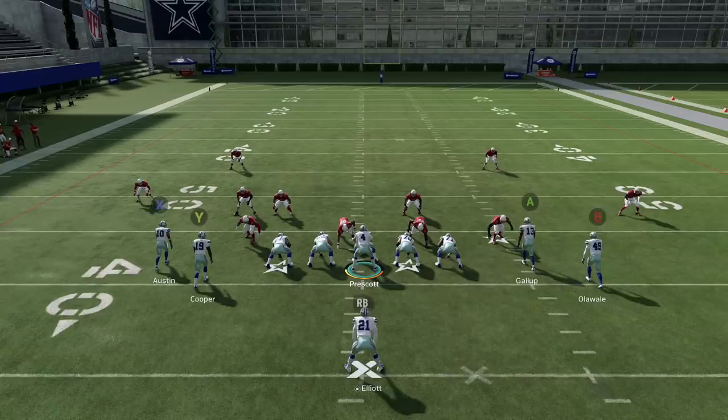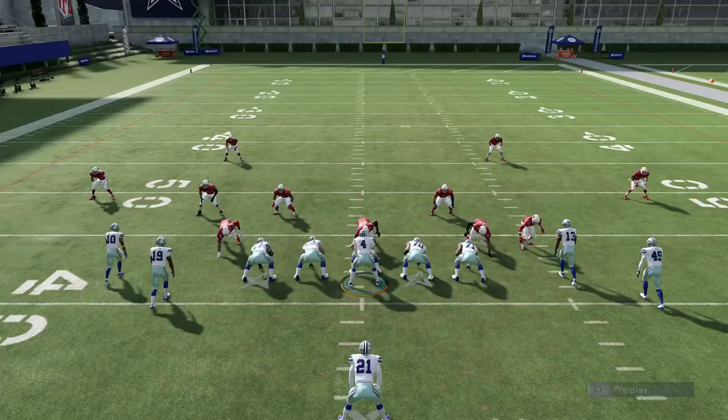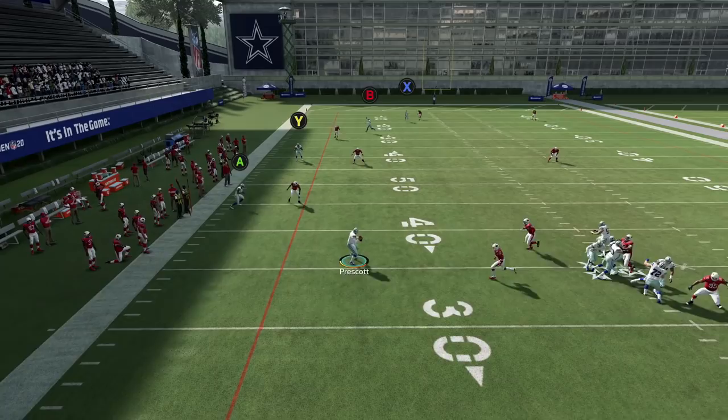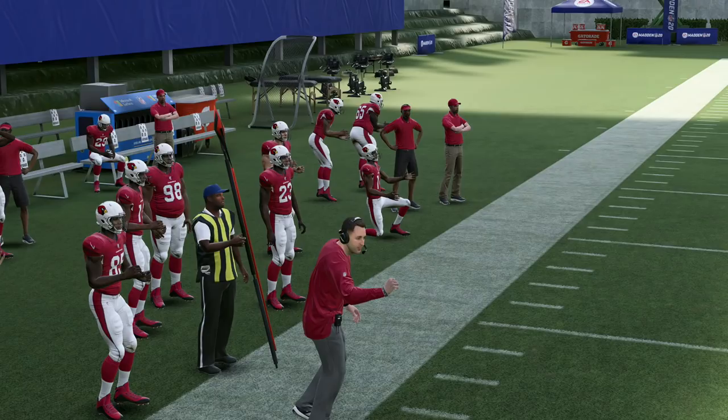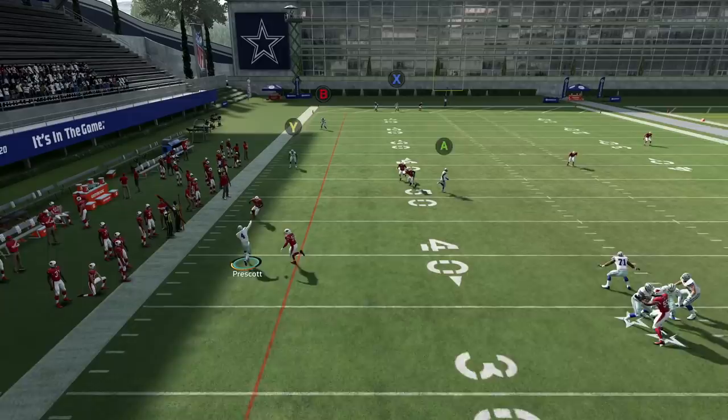I've got setups for days — you can run it with the fullback version, with the Y version, with Y or B. I'm getting sacked trying to show you all the open routes on the field against cover three. Look: streak X, slide protect left — Y, B, Y — I've got so many routes I could hit. Zones break down and you've got all these guys open. Pick who you want and go up the field.